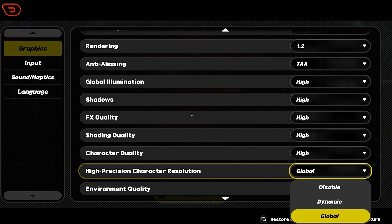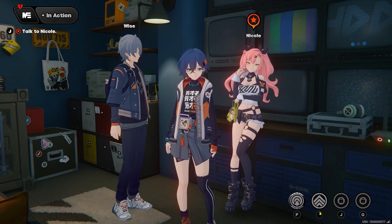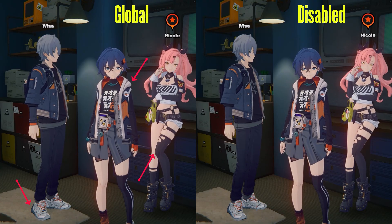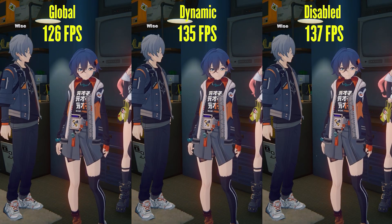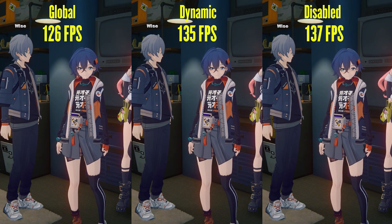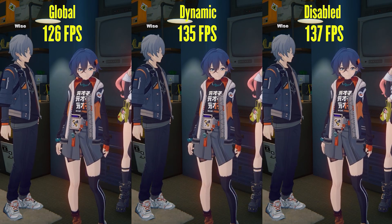High precision character resolution is a setting that adds more polygons to your character model so they look more rounded from the sides and not blocky. In global setting multiple spots are well rounded compared to the disabled setting. Dynamic setting keeps close characters high-poly and keeps far-off characters low-poly. Performance-wise I got 126fps on global, 135fps on dynamic, and 137fps on disabled. I will recommend dynamic setting to save fps as you are not going to notice the roundness of models from far away.